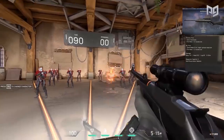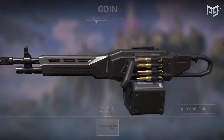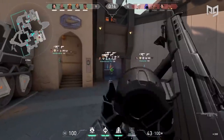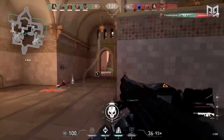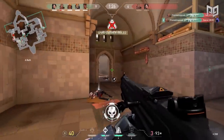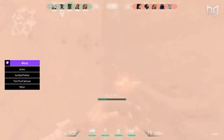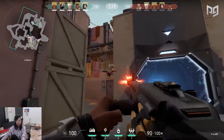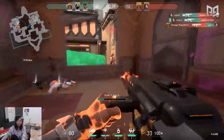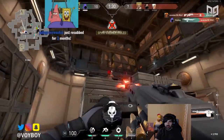Moving on to the final two weapons on this list — the Ares and the Odin. Just like in Counter-Strike with the Negev and the M249, we expect these weapons to be very rarely seen. While the Ares is cheap and can go through walls pretty well, there are just so many more reliable guns to go with for the same price. It's curious what Riot is going to do with these guns, because in CSGO no one ever uses them. The same can be said for the Odin at a 3200 price tag — it will take a lot of convincing to buy it instead of a Vandal or Phantom. Hopefully the LMGs are more useful in Valorant than in CSGO, but we're not holding our breath.